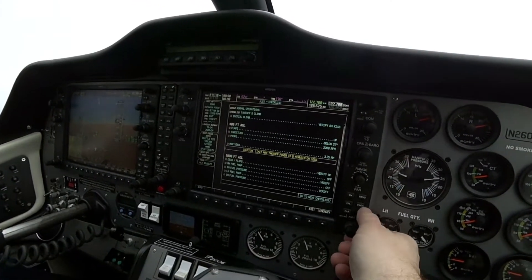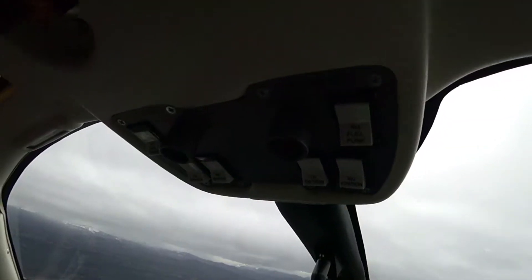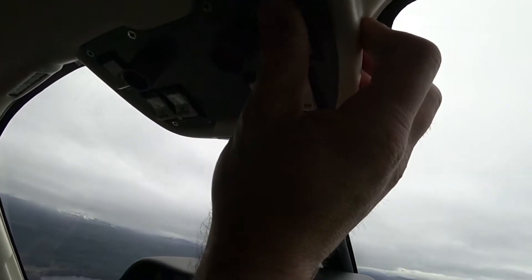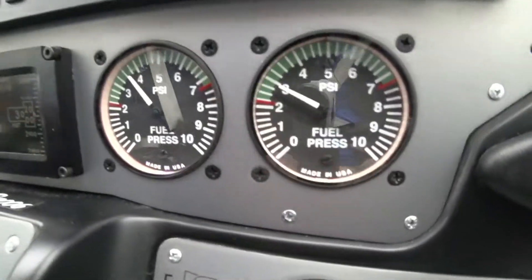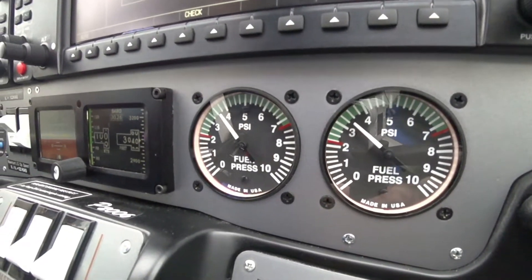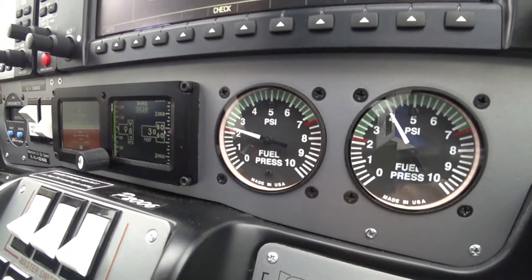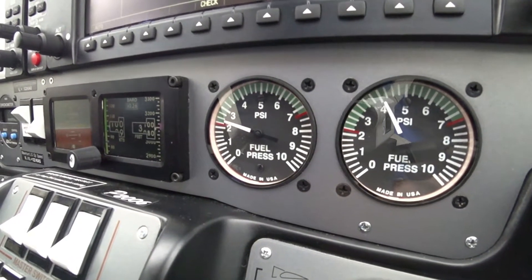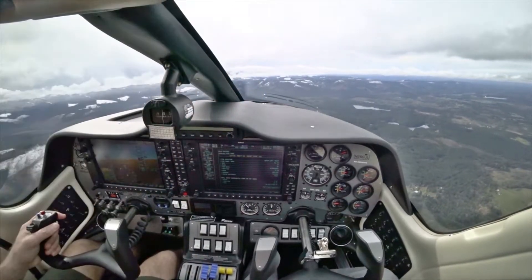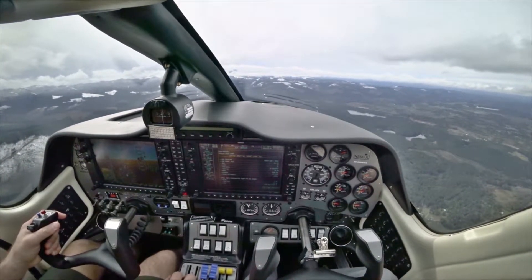Fuel selector valves are right and left as appropriate. The 3,000 is mostly not to get you in trouble, because when I have you do an accelerated stall you have to be up there — that's the 3,000. Fuel pumps and mags — mags are all on, fuel pumps coming on the right and left. Got a positive rise of pressure.